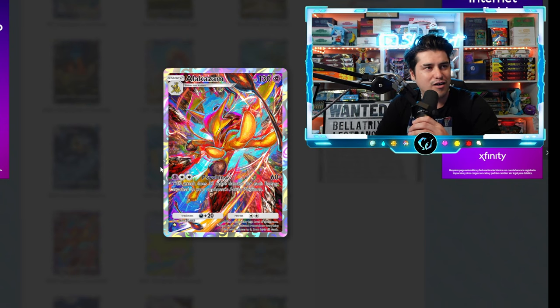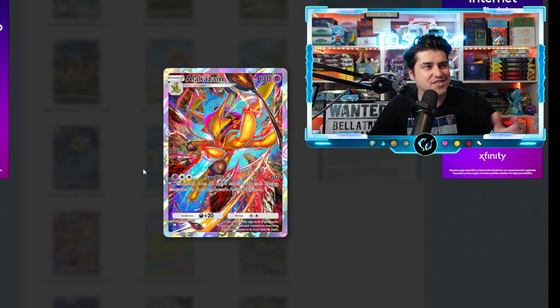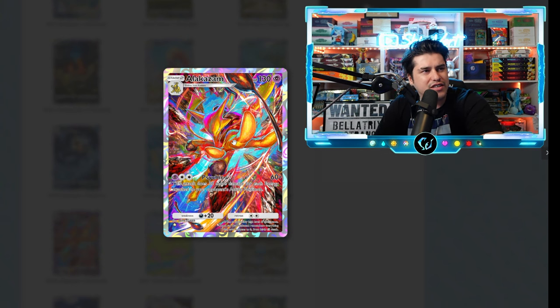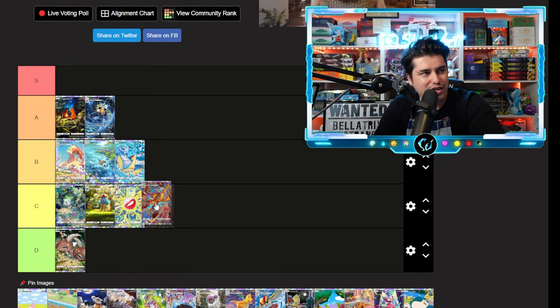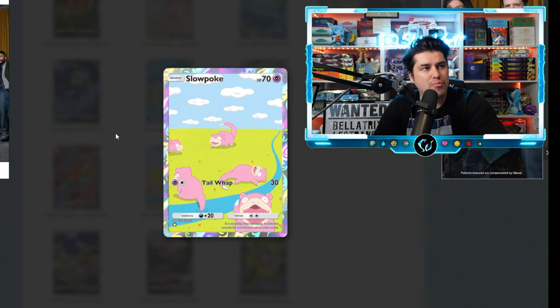Alakazam might be a hot take — y'all can let me know in the comments. I'm a huge fan of Alakazam as a Pokémon. I feel like this is more of a fighting-type anime-style artwork, which probably makes a lot of y'all think this card is 10 times cooler. I'm just not a huge fan of the colors — the greens and blues. I'd go C tier, especially when compared to this set — not the best.